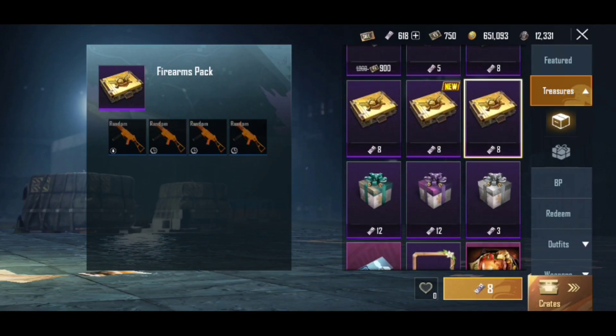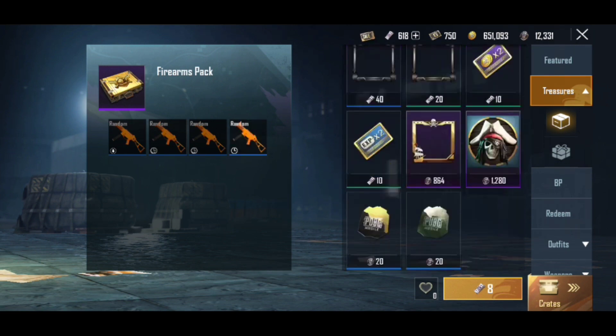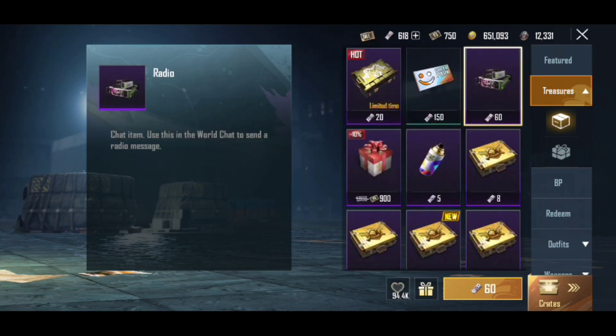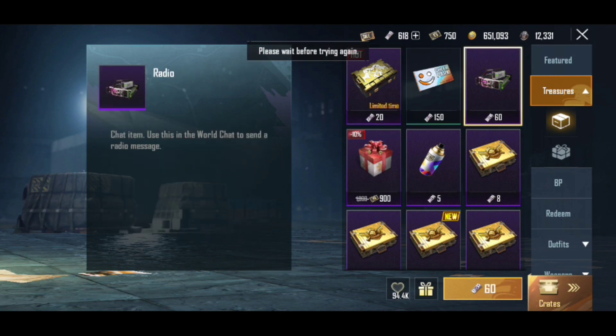After the four free radios, when you send another one, there will be an additional popularity sent and a radio message. However, the radio now comes from the shop, and the shop price is 60 UC — so 60 UC will be cut from your account at that time.